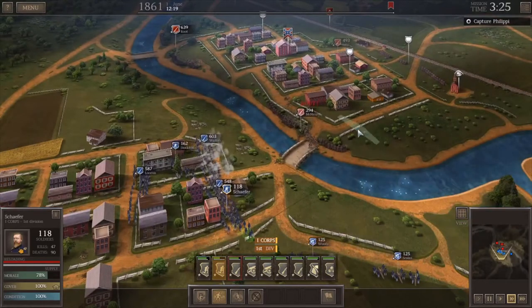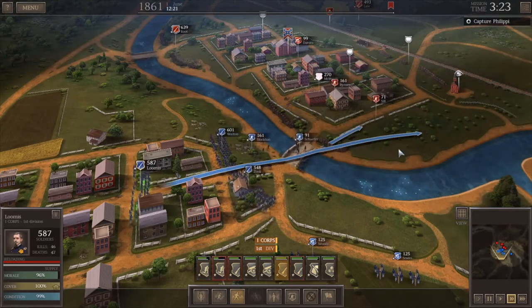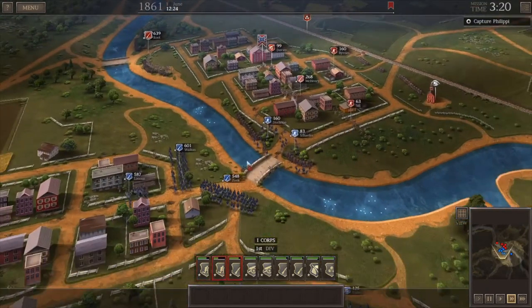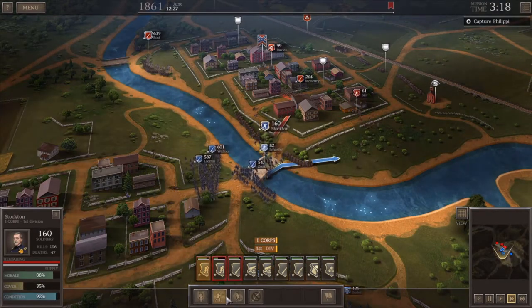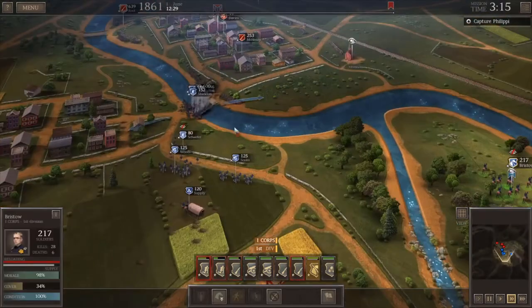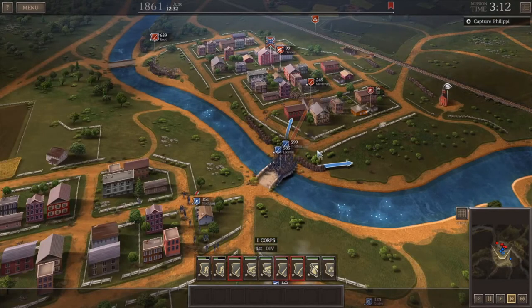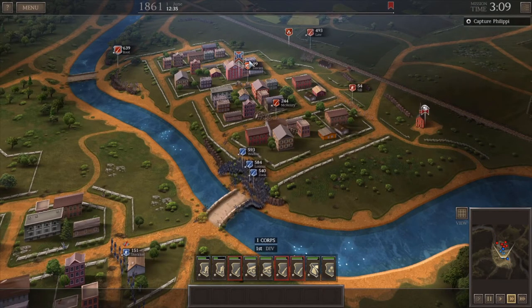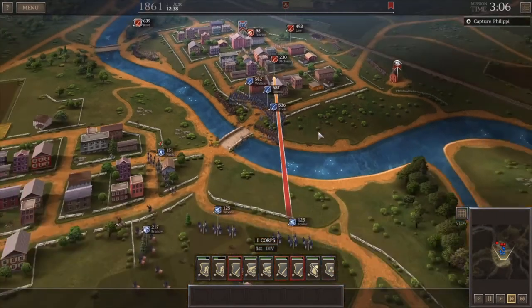We just broke McHenry and we broke McL​aw — we broke Law out of that defensive position. Our artillery absolutely tore him apart. Zook and Walton, get across — they're going to try to stop and shoot. Schaefer just got absolutely brutalized, which is very unfortunate. I'm going to get my cavalry into the town, trying to get across the bridge. We'll take casualties here but hopefully an aggressive push will keep them reeling while their morale is low. I don't want them to re-dig in. Law ran all the way out of town so now I can isolate McHenry.